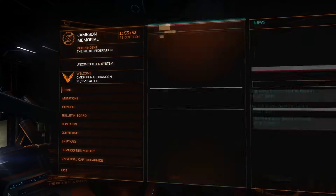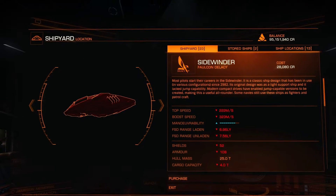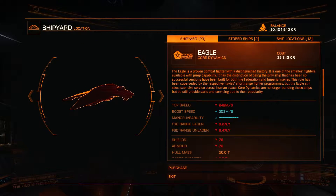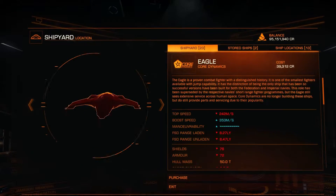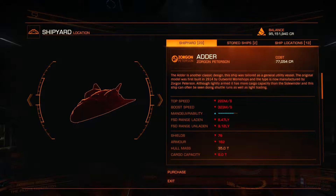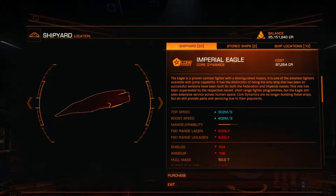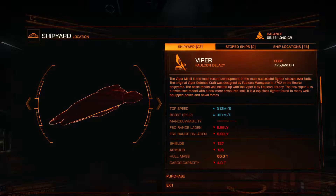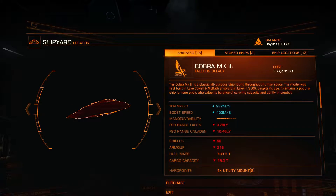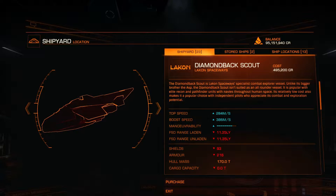Let's have a quick look at what ships there are in the shipyard here and the prices. Sidewinder: 28,080 credits. Eagle: 29,312 credits. Hauler: 46,262 credits. Adder: 77,054 credits. Imperial Eagle: 97,254 credits. Viper: 125,422 credits. Cobra Mark III: 333,205 credits.